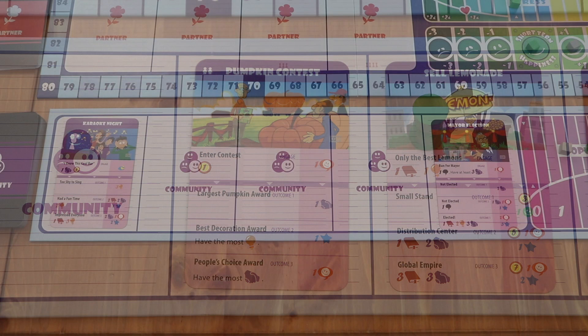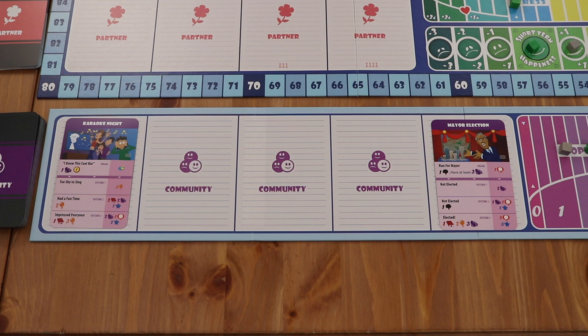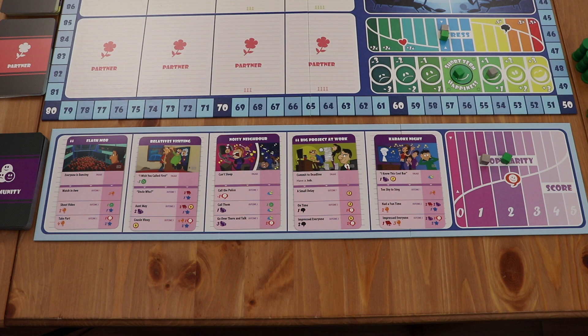If there's still a community card in the farthest right space of the community board after all cards have been resolved, that card will be removed and discarded. Then any remaining cards on the community board will be shifted to the end of the line. After that's done, fill in all of the remaining spaces with new cards from the community pile. One last thing to note is that the community row cannot be refreshed by spending short-term happiness — what's there has to stay there until the end of the round.